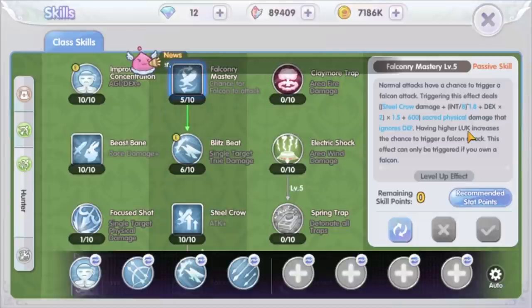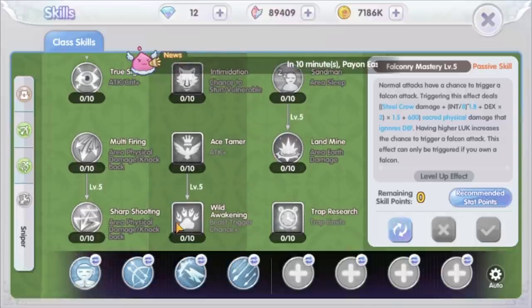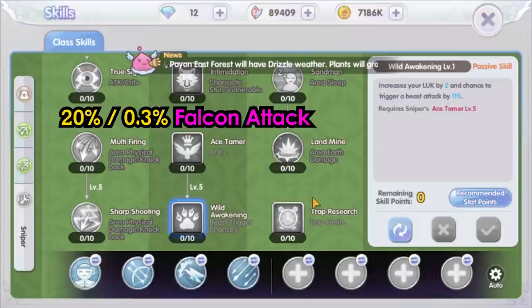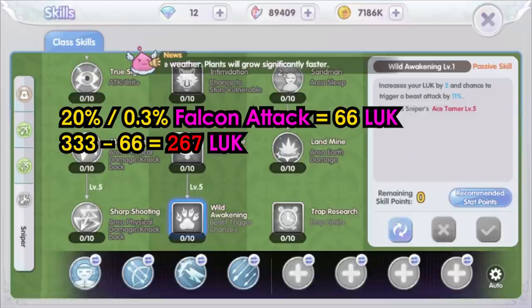The Falcon attack will be much easier to trigger after we advance to the second job change — Sniper. The Sniper skill, specifically the Wild Awakening skill, at max level has a chance to trigger the beast attack by 20%. Converting that to luck stat: 20% divided by 0.3% is around 66 luck. So the total luck needed is 333 minus 66, which is 267 luck. We are going to aim for 267 luck to get 100% Falcon attack.